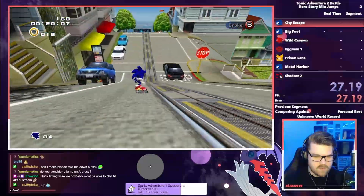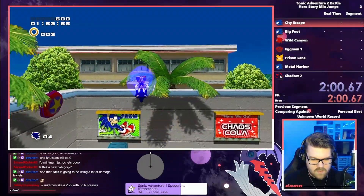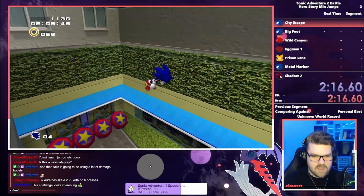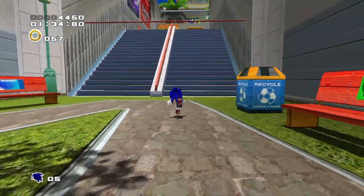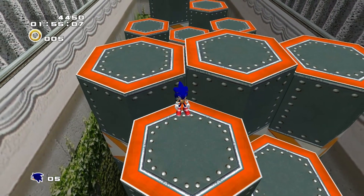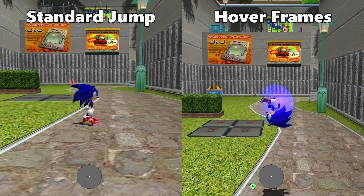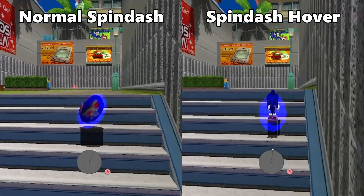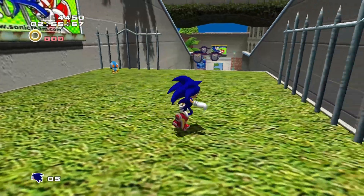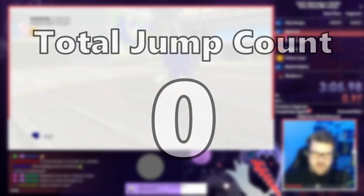Cityscape is pretty simple as it's the first stage in the game. You can handle most of Sonic's obstacles by just navigating around them — that is, until the section after Sonic runs down the skyscraper. Here lies our first major obstacle to this challenge: a massive pit we cannot get through without jumping no matter how hard we tried. However, if we use hover frames and do a spin dash hover, we can make it to the top ledge, then do another spin dash to the spring at the end of the pit. The rest of Cityscape was a breeze, exiting with a jump count of 0.